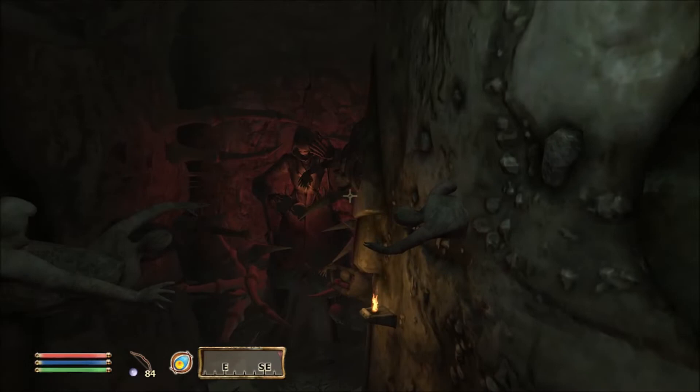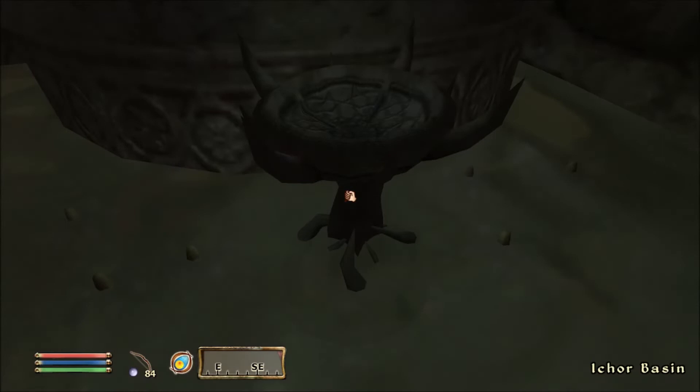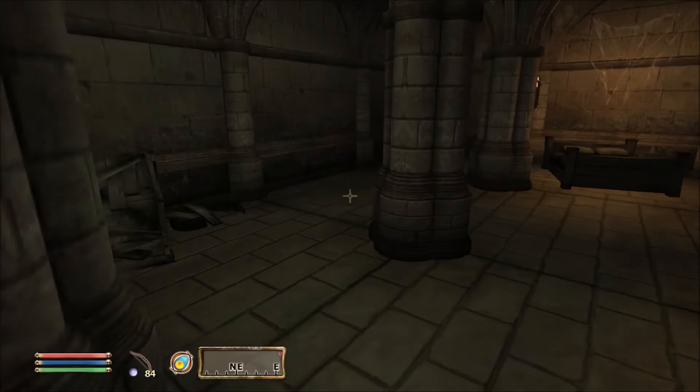Oh good god, I forgot about this - oh good lord, this place is kind of awesome I have to say. Wow, it's so stinking creepy. Ichor of Scissors is required to activate the altar. I think we are pretty good - I forgot all about that. Let's not go that way, let's figure out where our door is out of here.